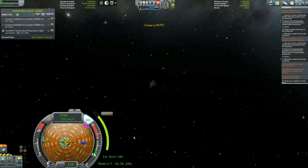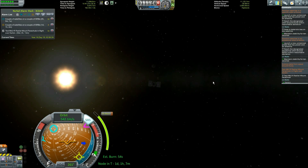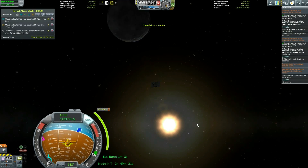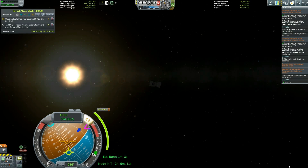But we also have a moon encounter. The moon is out here somewhere — oh, there it is. There's that planetoid that's giving us so much trouble. We pass into his sphere of influence and then we leave his sphere of influence, and then it's all about getting to that maneuver node.